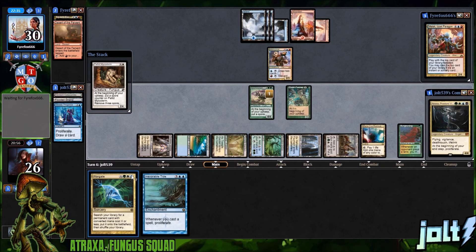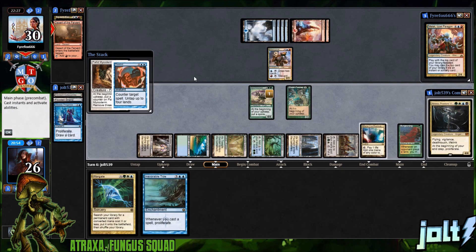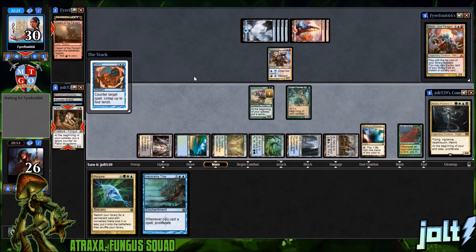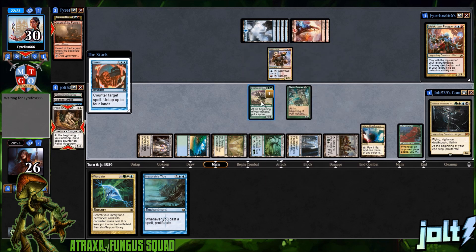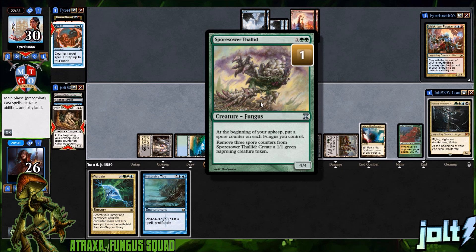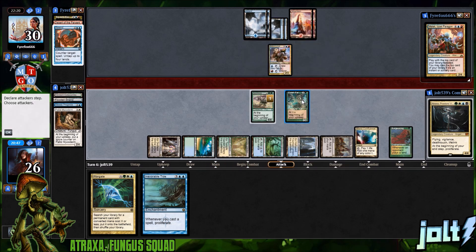Now we're getting in a spot where if we get down Atraxa, or just get down the tide and start casting spells, we're going to get some nice spore counters. This may draw out a counter spell — looks like they're tapping out for four mana. Rewind: counter target spell, untap up to four lands. That's fine. The only thing with Spore Sower is at the beginning of your upkeep you put it on each fungus — unfortunately Elvish Farmer is not a fungus as indicated by his title.